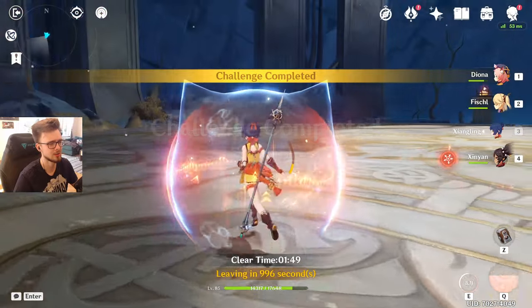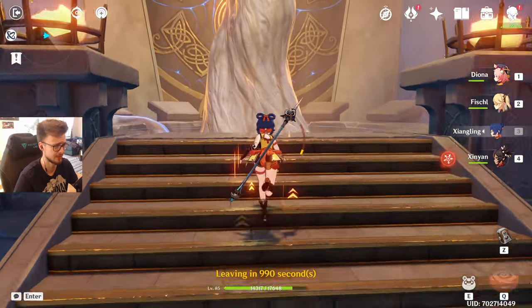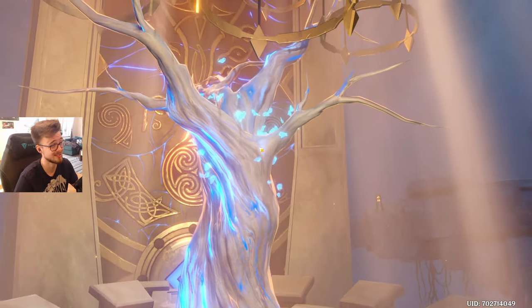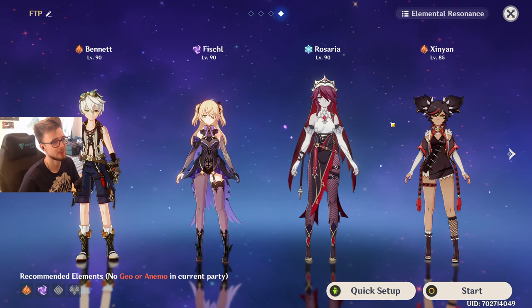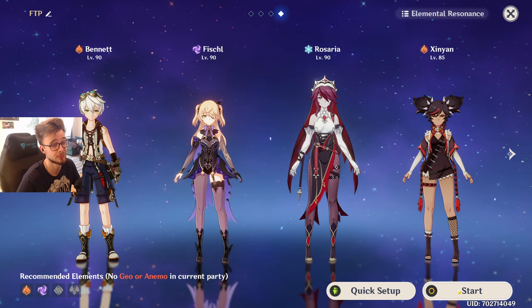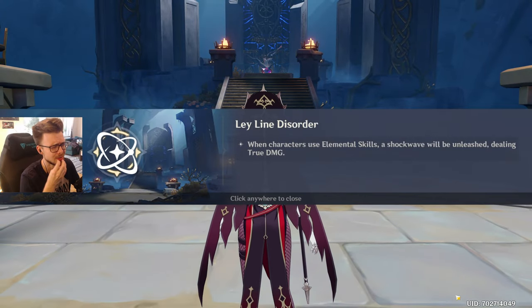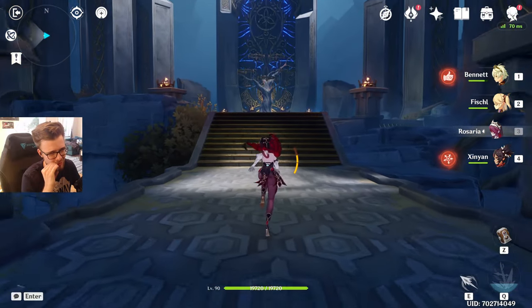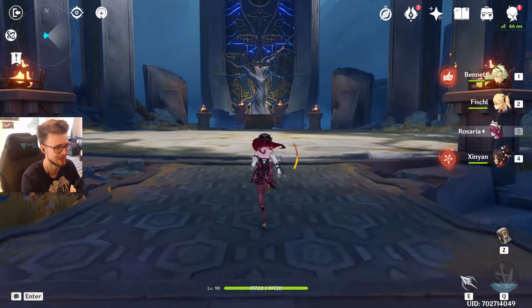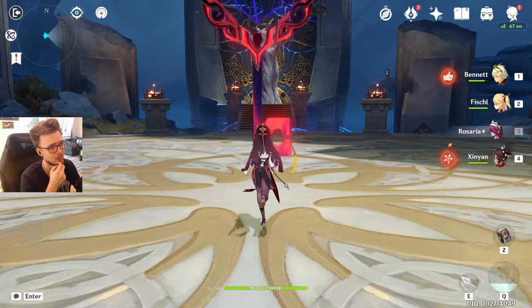And that was it — pretty long clear, almost 2 minutes. Of course we can optimize that. I think I could show you the same clear with Rosaria as main DPS instead, because it's quicker. Since we have the Superconduct reaction going with Fischl and Rosaria, we can fill the other two slots with Pyro users for Pyro Resonance, which is nice flexibility as well. For more crowd control, you could pick Xingqiu instead of Xinyan, for example, and perma-freeze or semi-perma-freeze your opponents, giving you a little bit more elemental damage as well.